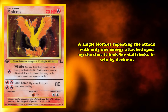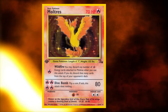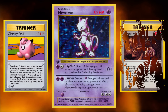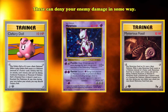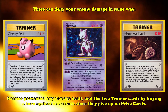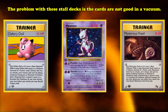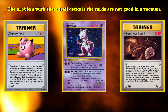Especially if your opponent was drawing too many excess cards with Professor Oak or Bill. Back in 1999, Moltres was a build-around card in various stall strategies. One popular variant used Mewtwo and some combination of Clefairy Doll and Mysterious Fossil. These three cards could all deny your opponent damage in some way, with Barrier preventing any damage dealt and the two Trainer cards buying a turn against one attack, since they gave up no prize cards when defeated. The problem with these hardcore stall strategies was that the aforementioned three cards were not good in a vacuum.